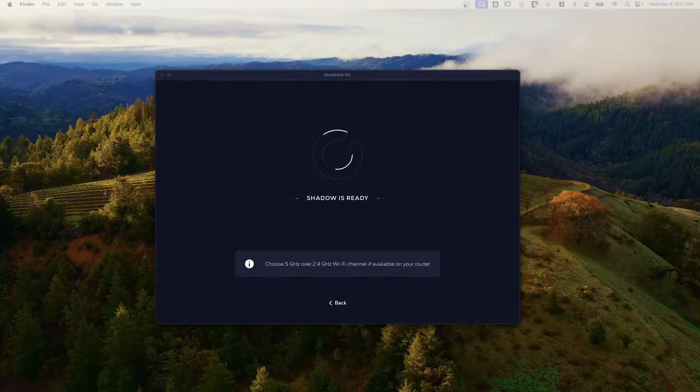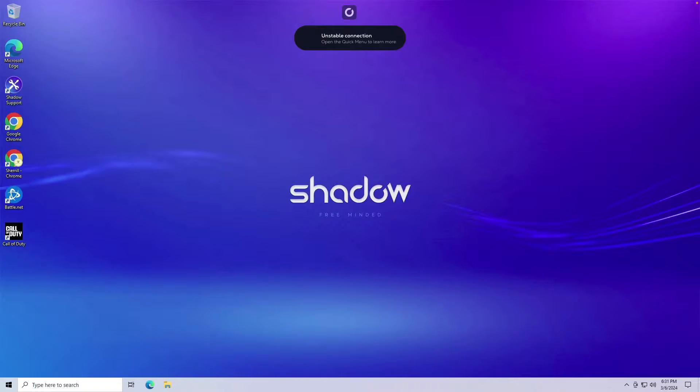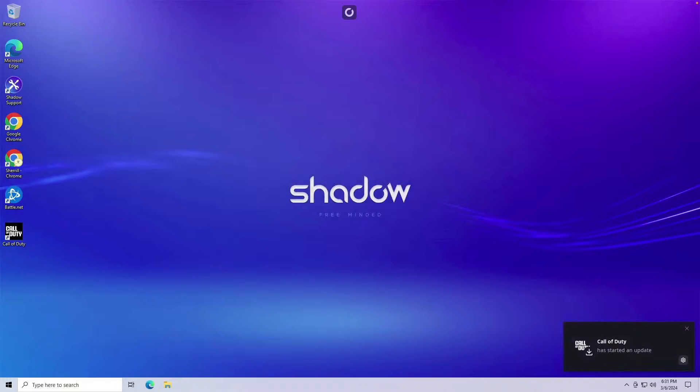So $30 is the normal price for the low tier. They have two tiers of Shadow machine PCs you can use. The second tier is an RTX. It says unstable connection, but I have 500 meg up and down at my house, so I don't know what it's talking about.